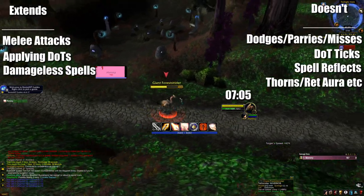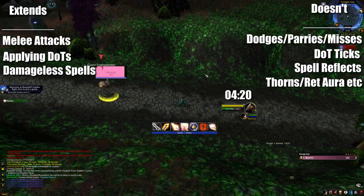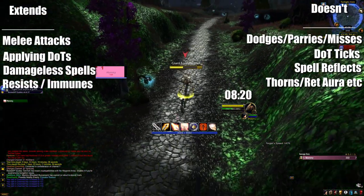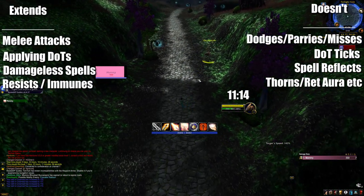However, spells behave weirdly. While I personally wouldn't consider this a successful hostile action, Blizzard does. Any spell that is resisted or immune also extends leashes — they do not work like misses and parries for whatever reason.